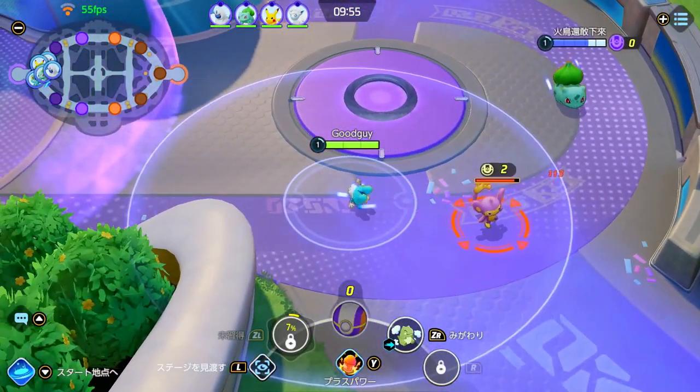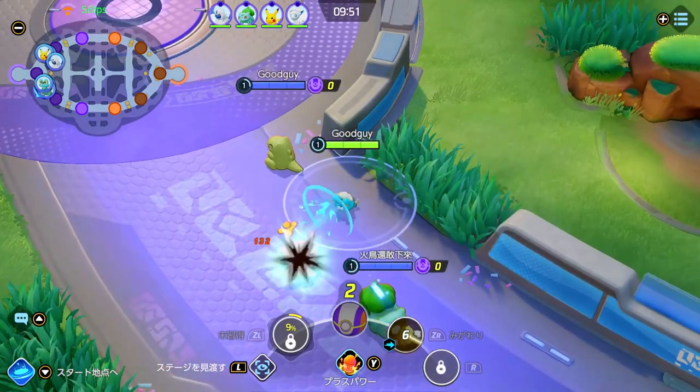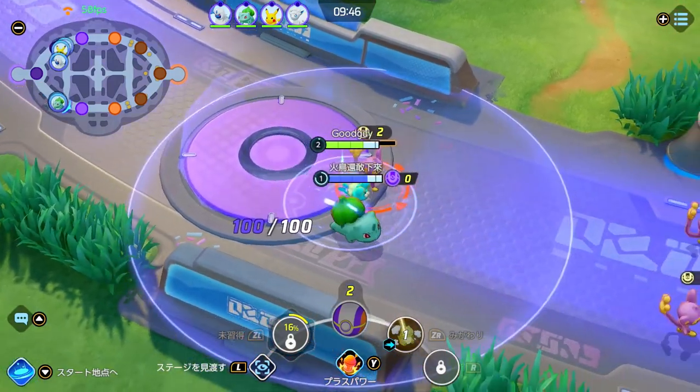I got the wrong item. You want to get the bubble first — the dash is not as effective. The bubble does some good early damage, so you want to try to get the bubble earlier.